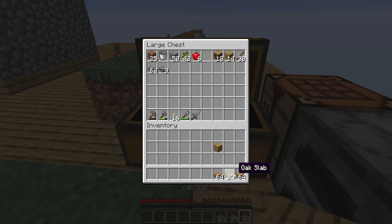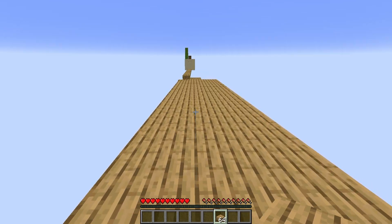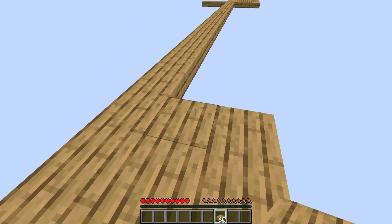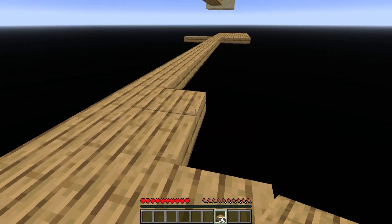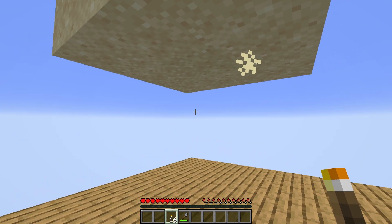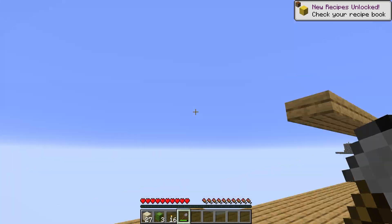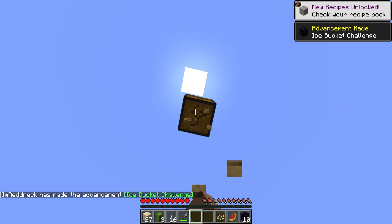Now I can build out the island over there big enough that — if I knock out one of those sand blocks, all of them will fall, they'll all hit the slabs. I don't know if these slabs are in the position to make the rest of the sand fall, but I could probably just put torches underneath and make sure they all break. Oh — I can't put torches on slabs. I've built out this platform big enough and yes, they do break when they hit the slabs.